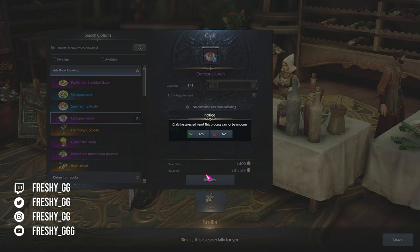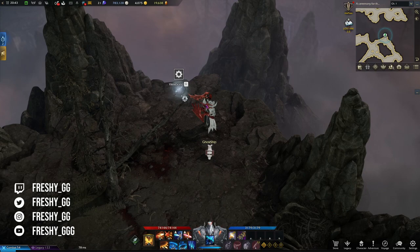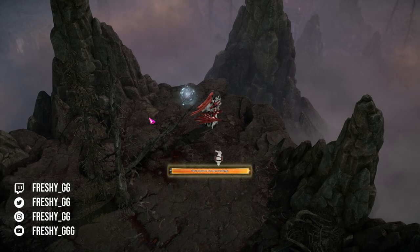Viewpoints or Vistas are something you need to activate at a specific location that will then showcase a view of the area as it flies through. It's your generic vista mechanic from other games — you activate it by clicking on the spyglass and then enjoy the view.